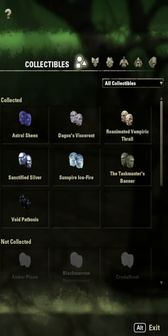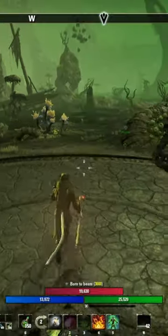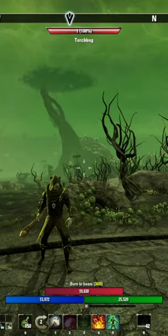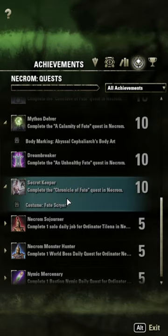You're really going to want to do the main story quest. I'm showing you this footage with this cool new costume, and for once ESO did not put this in the crown store — you can actually earn it by completing the main story quest. The costume I'm wearing on my Khajiit Arcanist is called Fate Scryer. It looks amazing, it's dyeable, and you can unlock it by completing the main story quest 'Chronicle of the Fate.'